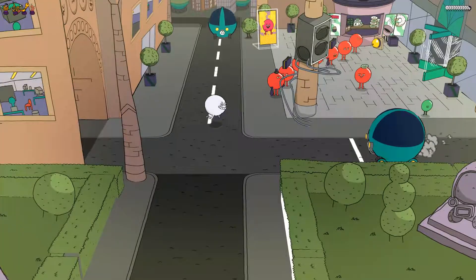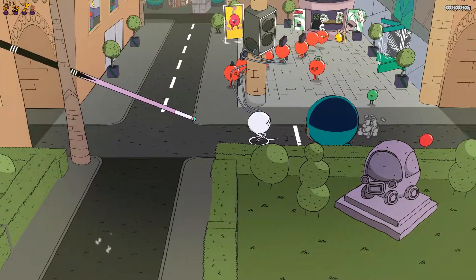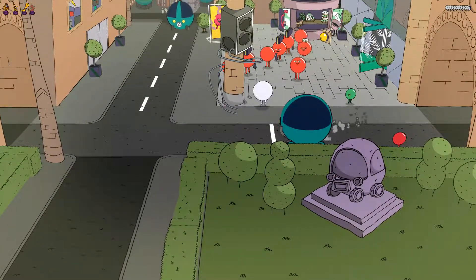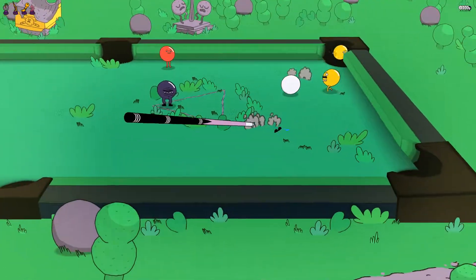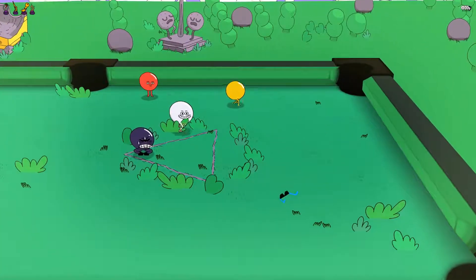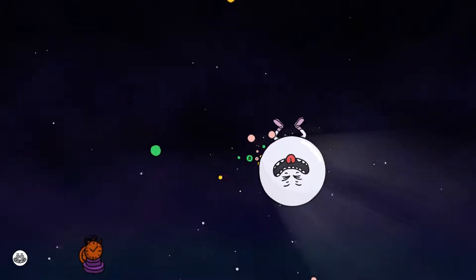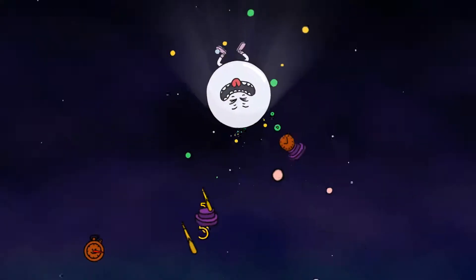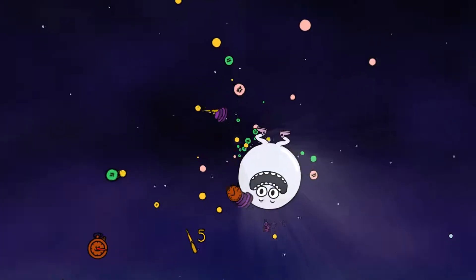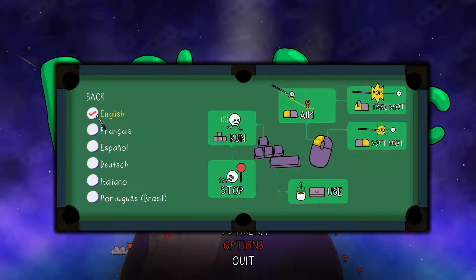From the camping forest to the big city, Pool Panic presents itself in a cartoony style that seems ripped out of Rick and Morty, with each bill character having their own personality — like getting frightened when they see the white bill, and the white bill singing along to the music of the completed level. As for options, there isn't much on offer: you can mute the music, activate vibrations on controllers, and there are six languages to choose from.